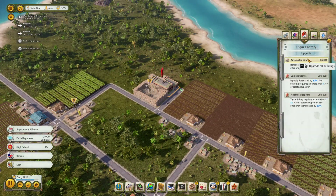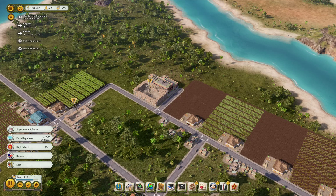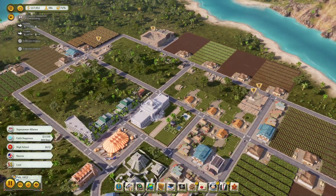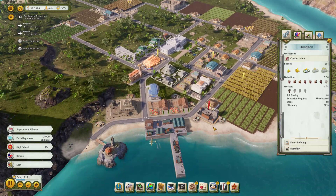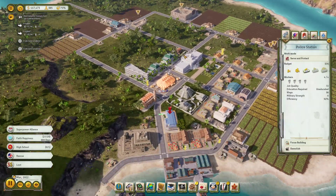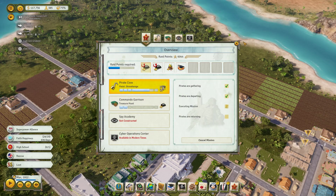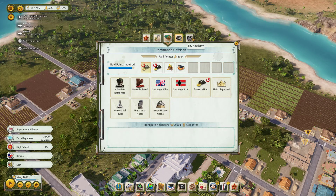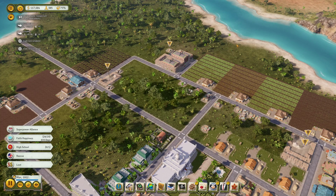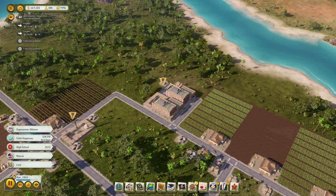Any upgrades for the cigar factory? Automated lines — doesn't use power, you get fewer workers but increased efficiency. That seems like a good thing to do, I like automation. Lots of people coming in. Anyone in prison? Tons of people in prison — we're probably going to need to build a proper prison as well. Raid complete, treasure hunt, raid points — the commando garrison is doing those, which is fine. We want them to make us money or unlock some blueprints.